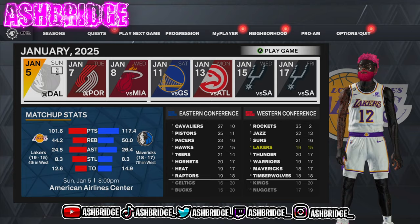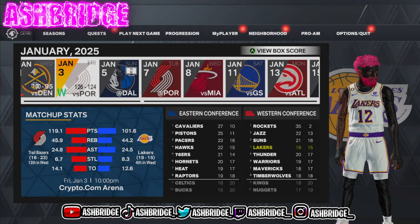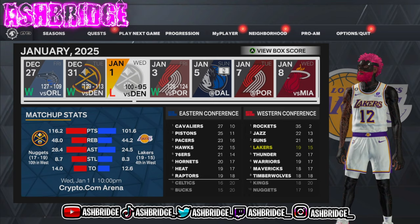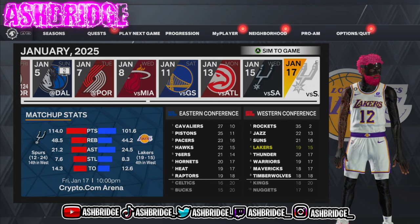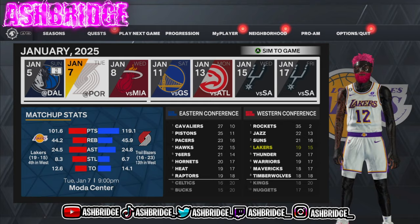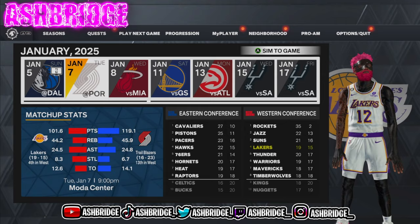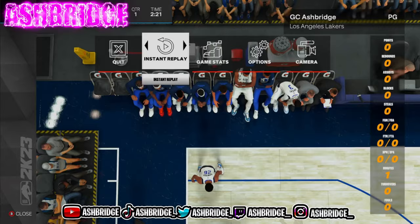Next is the MyCareer method — probably my favorite. What you want to do is sign to a bad team that usually doesn't make the playoffs, so you can sim seasons and get a higher VC contract. You do want to play a few games to have a good role so you get the higher contracts — up to around 2000 VC a game. Sim forward; I'm in January 2025, on my second or third season.